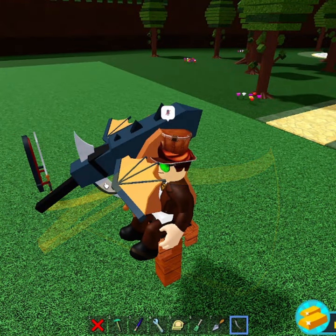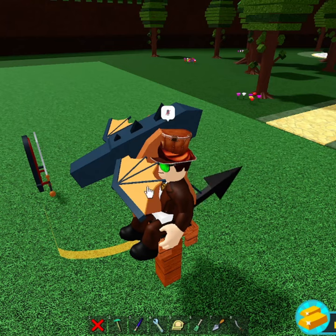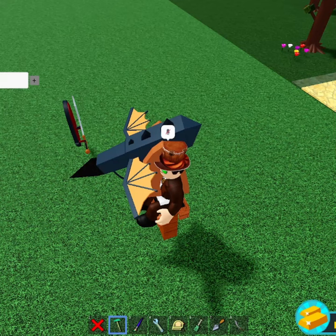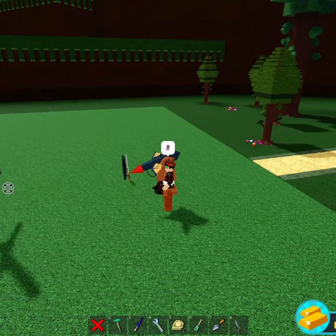Now that it's attached, you just want to detach your sword and bring back the harpoon. Now all you want to do is just build your custom sword. You can make it look as cool as possible or as legitimately big as possible.